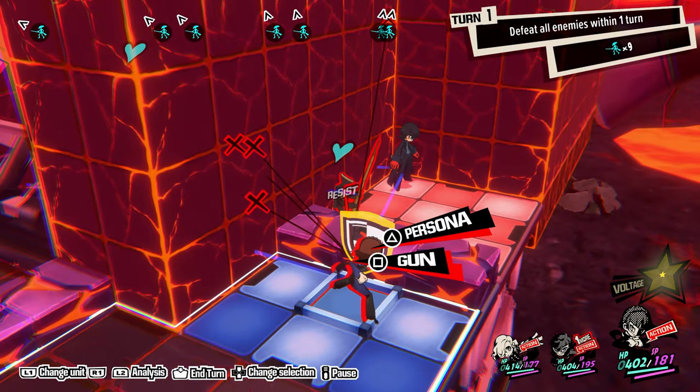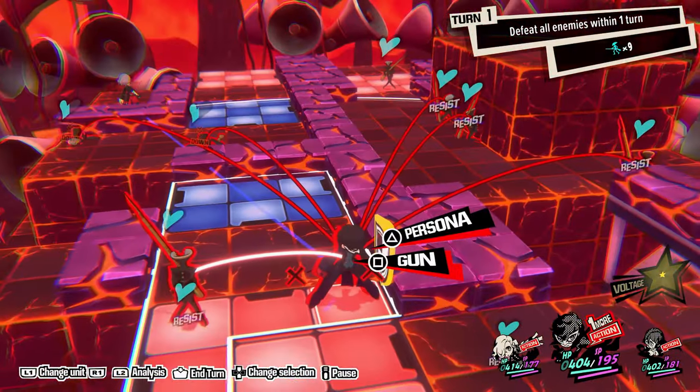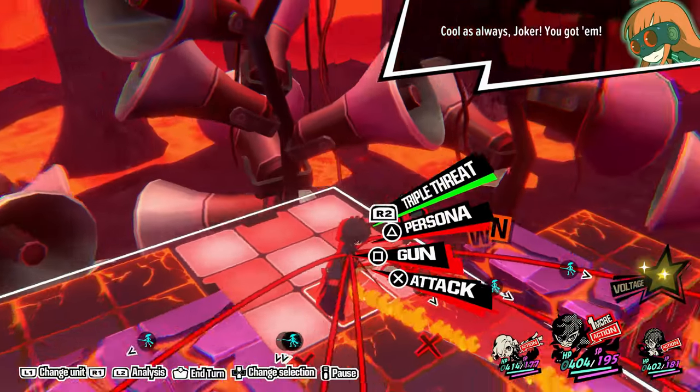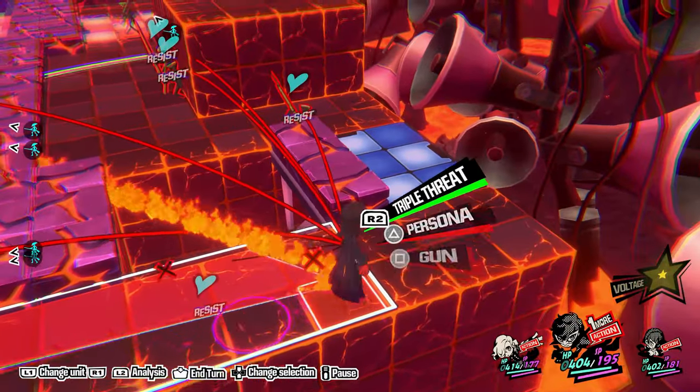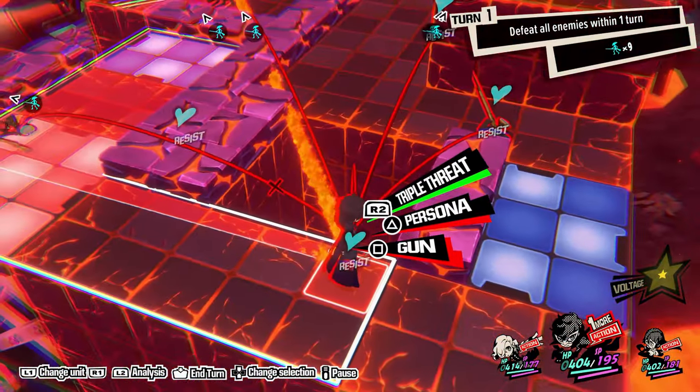Keep in mind, you can go into analysis mode if you need a better view to see which color the elevators are, so you can know which button to press and which character to move, if you can't see it from whatever angle you're at.